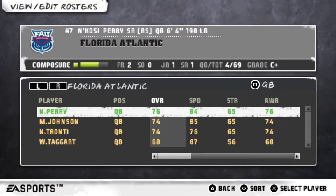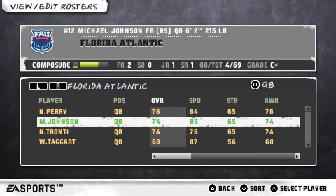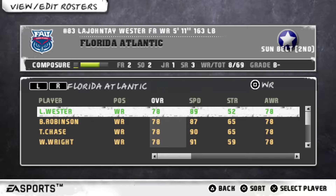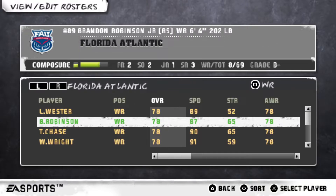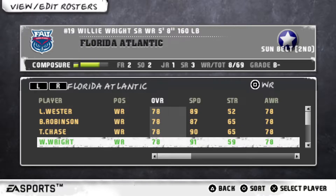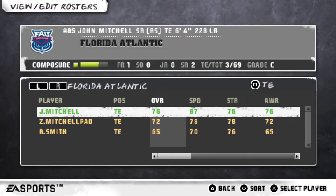Now we're going to take a look at our roster. At quarterback we have number 7 Nikoshi Perry, a senior redshirt with a 76 overall, and number 12 Michael Johnson, a freshman redshirt with a 74 overall and 85 speed. At halfback we have number 5 Johnny Ford, sophomore redshirt, Sunbelt first team, 80 overall. At wide receiver we have number 83 Lejonte Wester, Sunbelt second team with a 78 overall, number 89 Brandon Robinson, junior redshirt, 78 overall, and number 8 TJ Chase, senior redshirt, 78 overall.